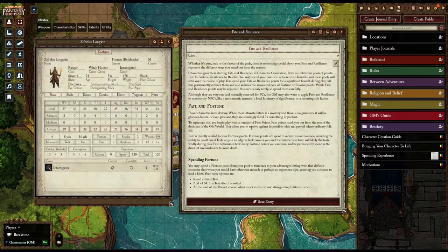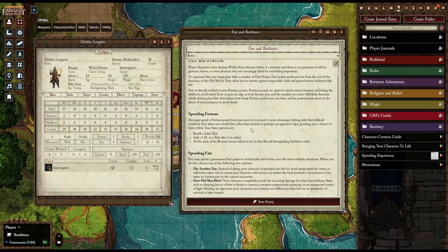You can spend these points to accomplish certain tasks. For example, Fate and Fortune. Fortune is a measure of your ability to survive against the odds and prevail where ordinary folks fail. Fortune can be spent to reroll a failed test — so if you fail a climb check and fall to your death, you can reroll with Fortune and hopefully succeed.